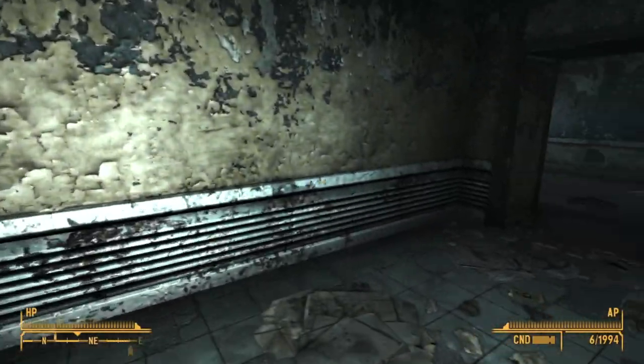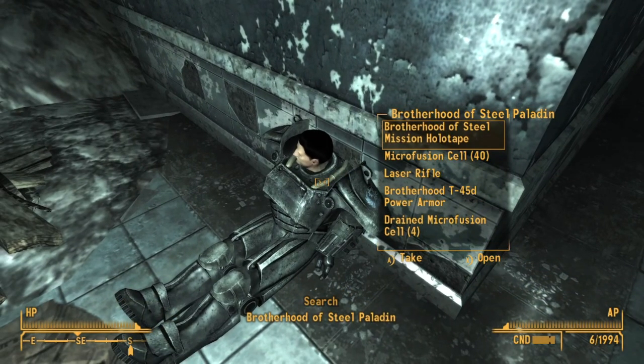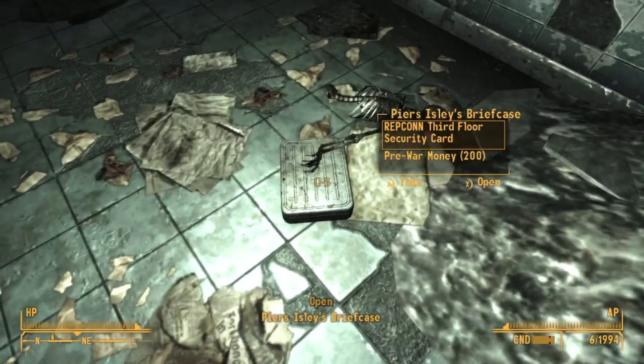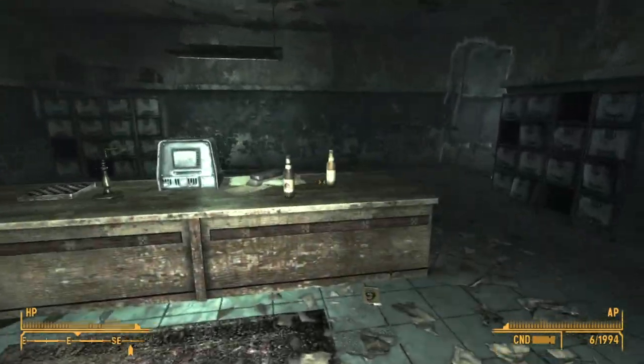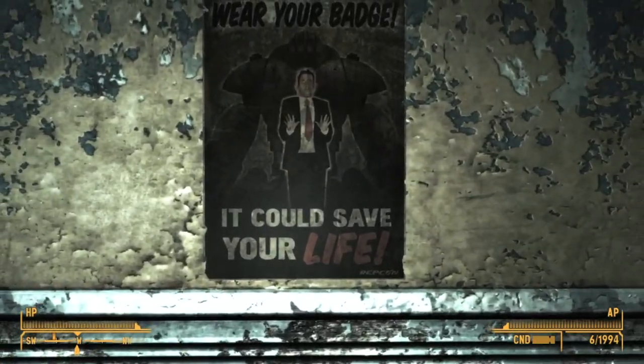Moving on to the third floor, we can find one of the Brotherhood patrols that the Brotherhood of Steel want you to find when helping them out. We can find a suitcase with this level security keycard and 200 pre-war money. And if we walk right past that through these double doors here on the right, we will find a star cap sitting on the desk.